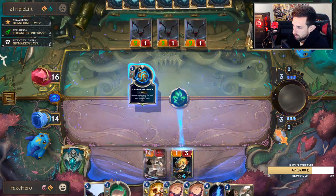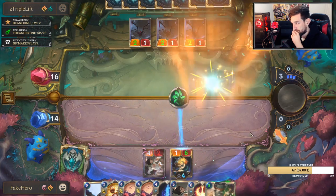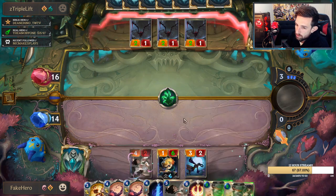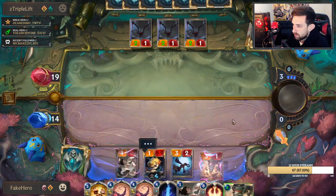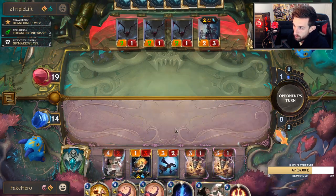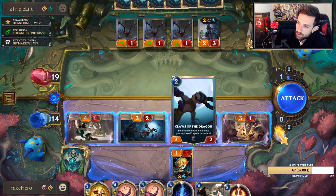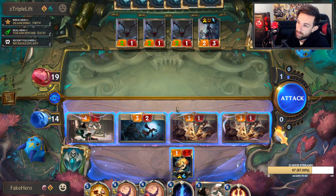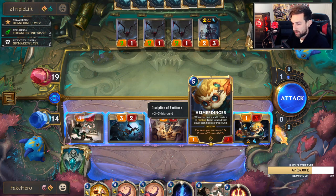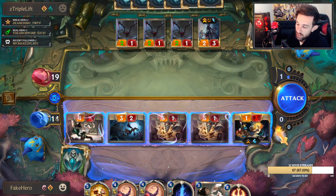We're going to Flash into Twin Disciplines. We're going to keep this Heimerdinger safe because I don't trust myself to draw into another one. Now we can super punish him with these elusive units. He's probably sitting on a Vile Feast — he can't clear the Solitary Monk here. He's going to flip his Elise. I'm actually going to swing with everything — I want him to block one of my three-twos. Of course he wants to keep these Spiders alive at every cost. This barely gets punished, although it kind of puts me in a spot where I'm susceptible to Withering Wail. There are different lines you can consider taking with experience.